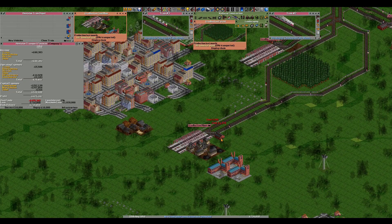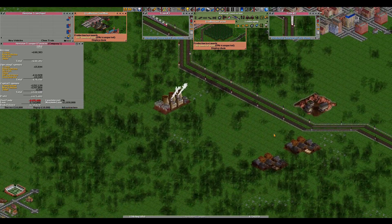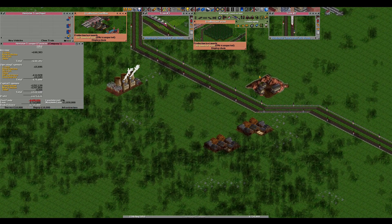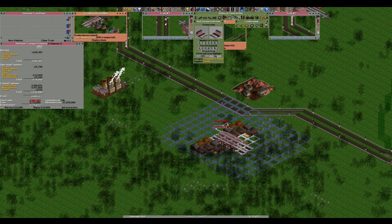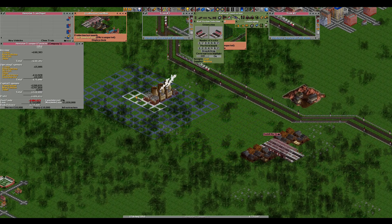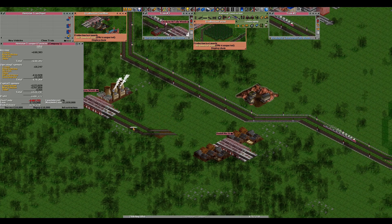We've got this station here and if we go up here we've got a power station and a sawmill. When you're doing this, put your station like this - there is a reason for this. You want a gap between where your rail joins the main line and where it goes into the station, because you're going to have at least one train waiting to get into the station when you do this sort of thing.